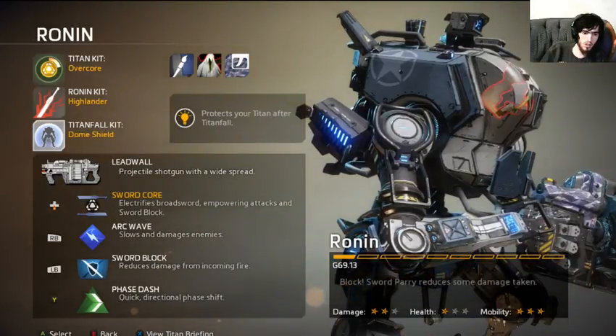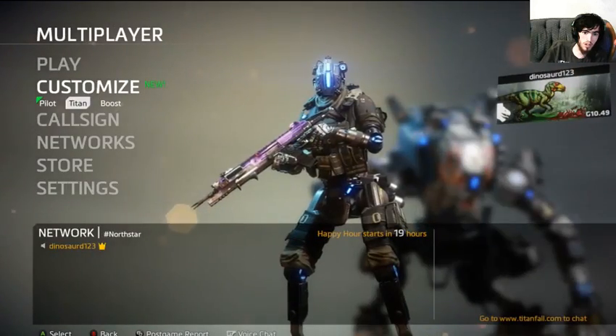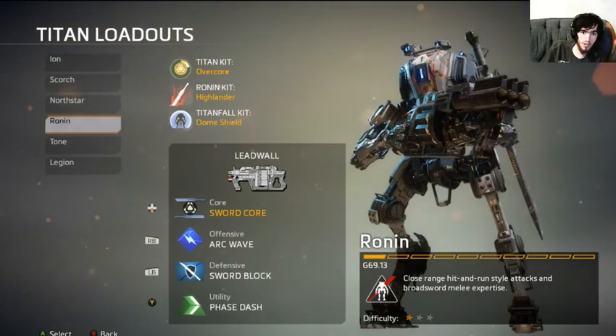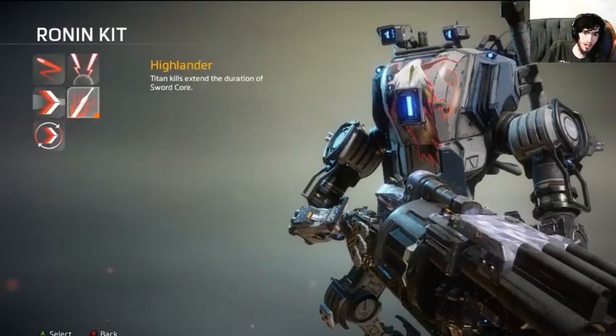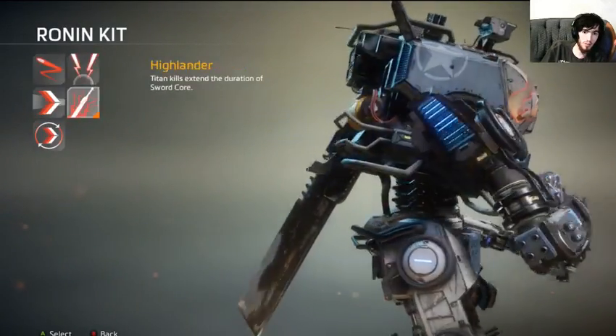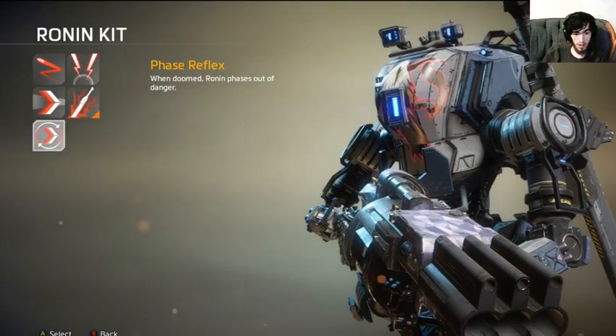I still don't think Ronin is unstoppable while blocking, because you have to let go of block to do damage. It'll take quite some time to kill him, but he's designed to win close range engagements — that's the point of him. Everyone else can do damage up close or at long range; he cannot.